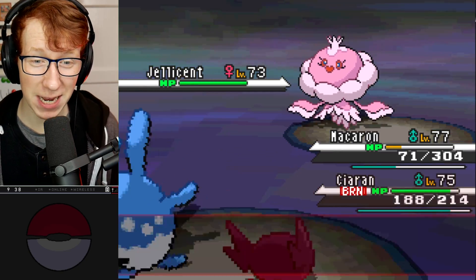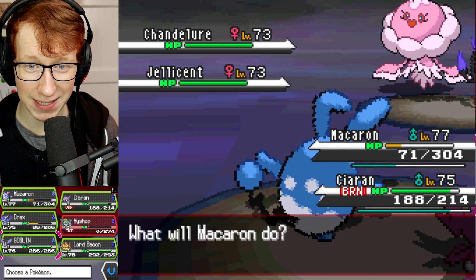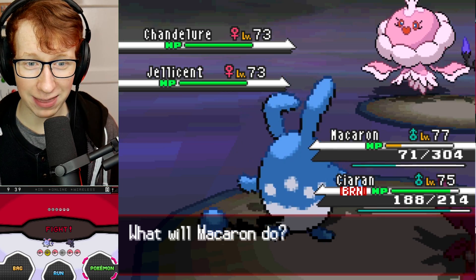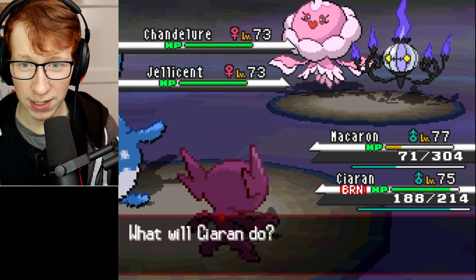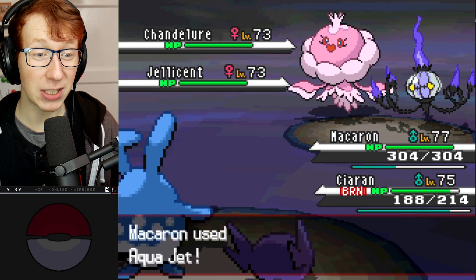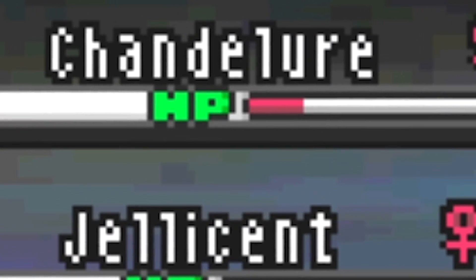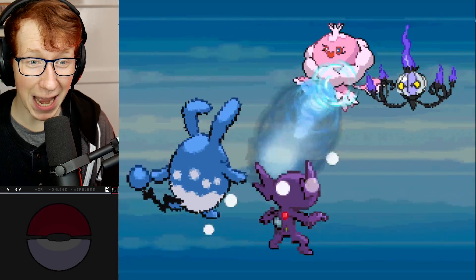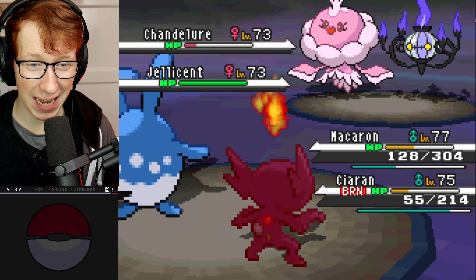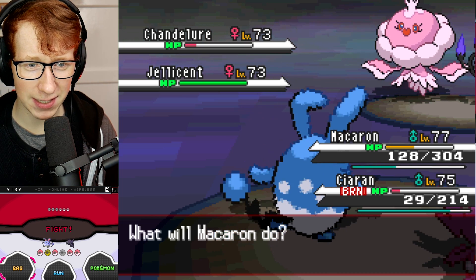Will-O-Wisp comes out, still doesn't miss, but we can kind of take that. Chandelure is going to come out, and I know it has a Grass-type move - 110% this thing has a Grass-type move. I can Aqua Jet into Chandelure and use the other turn to Full Restore Macron. A Huge Power, Stab-boosted, Super Effective, Life Orb-boosted Aqua Jet might actually be able to kill it. Not enough to kill! Energy Ball comes out - that's really bad. But we live it.